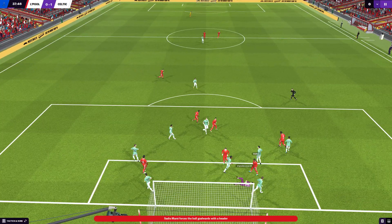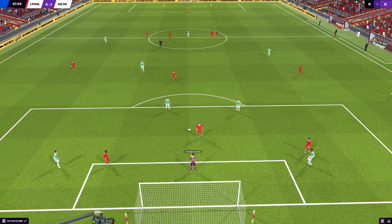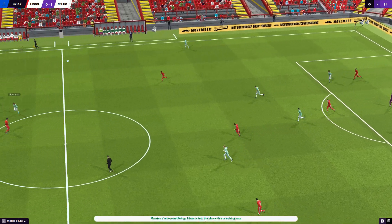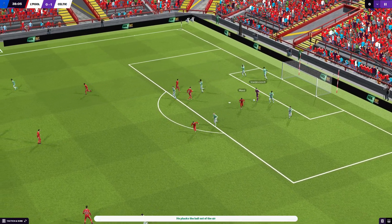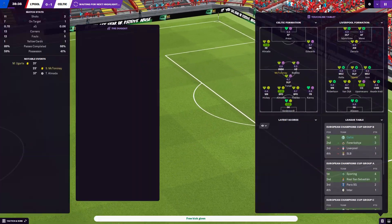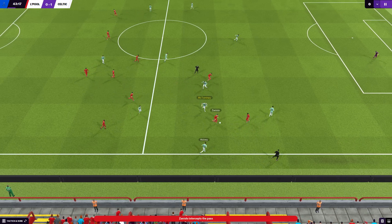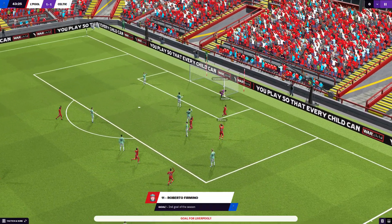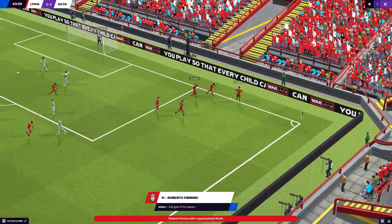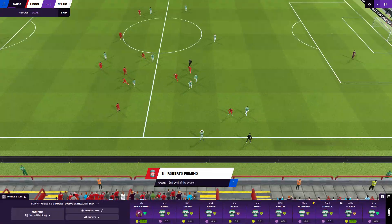Here's Isco with a corner — what a save by Vandervoort from Van Dijk's header. Liverpool are pressing really high. Oh no, Mane tries to chip Vandervoort. Hickey's given it away to Zaniolo — Firmino's got in there. That's Hickey's fault, the left back. Bloody Nora, son.